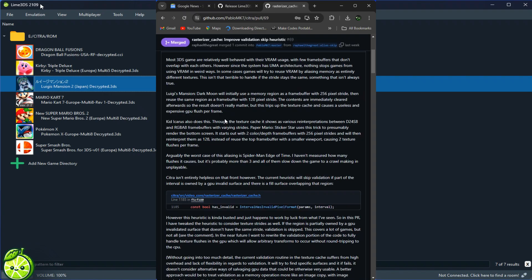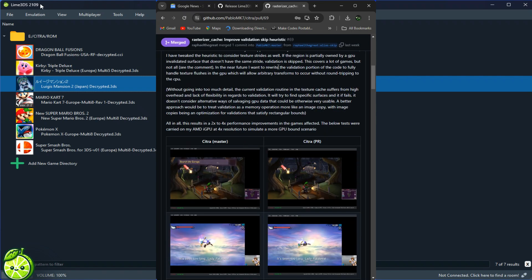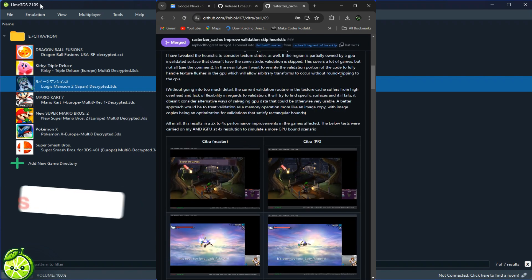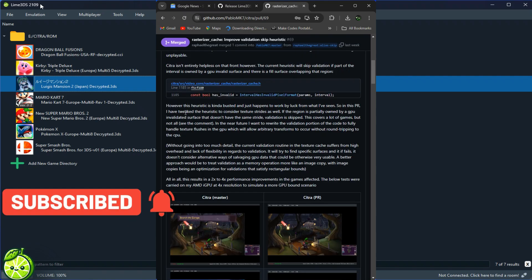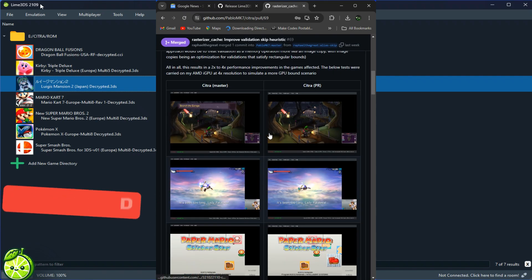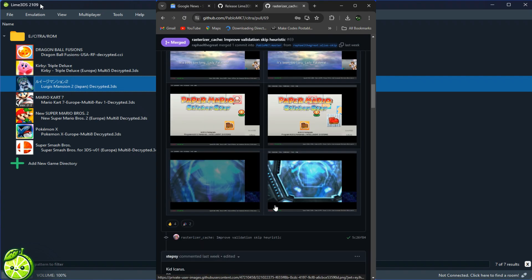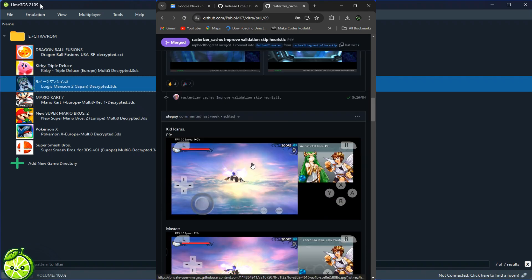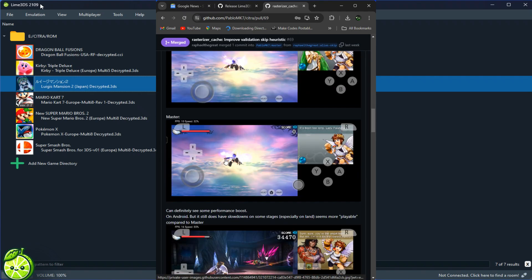Let's geek out for a moment and talk about some technical improvements. Ever wonder why some games run smoother than others? It all comes down to how they utilize VRAM. With Lime 3DS, we're tackling VRAM usage head-on to deliver the best gaming experience possible. Take Luigi's Mansion Dark Moon, for example — by optimizing VRAM usage, we've eliminated those pesky crashes during cutscenes. It's all about fine-tuning to ensure every game runs like a dream.